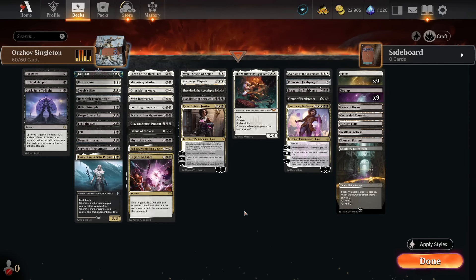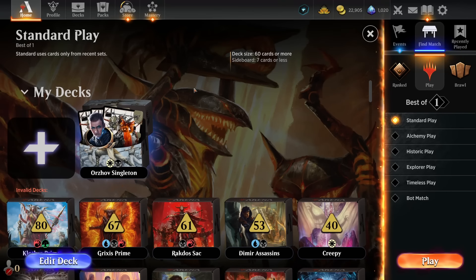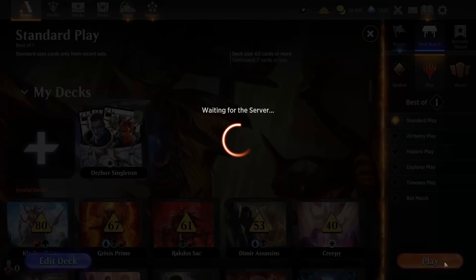Definitely got some insanely good win cons — Kaya and all this stuff. Let's run it and see how it goes. In order to keep it all genuine, let's do a one-to-one recording. Playing Standard, Best of One — the Orzhov Singleton deck. Let's go.